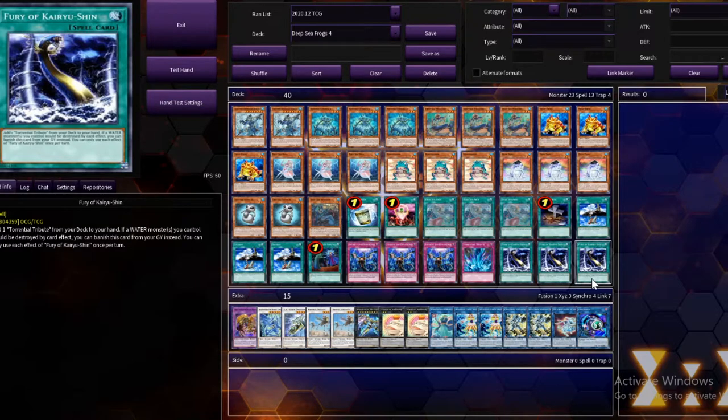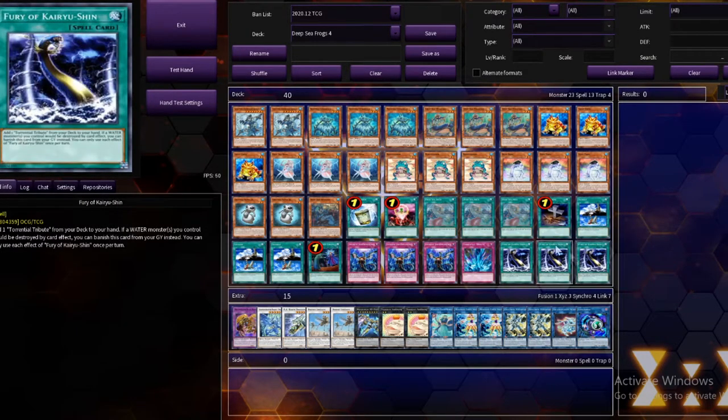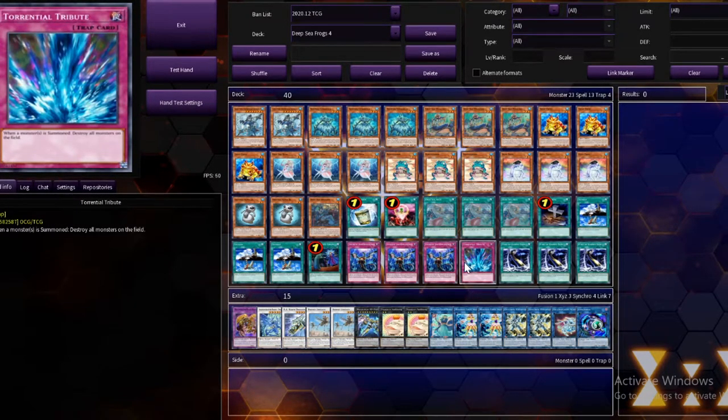Because that first Torrential Tribute you draw, you're going to want to search it. After that, you dump the rest into the graveyard for protection. Torrential Tribute isn't really that important — it's just nice to have on first turn sometimes, and it can wipe the board. Non-targeting removal, pretty nice.